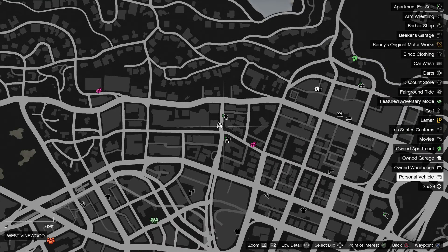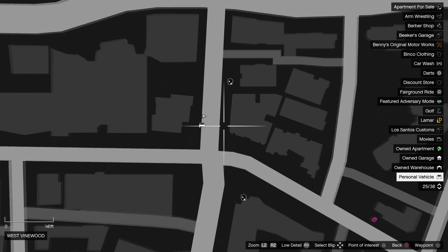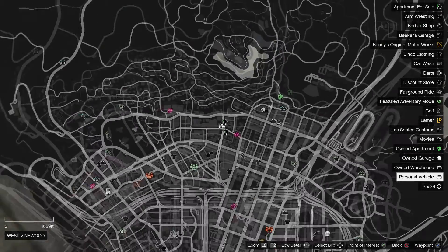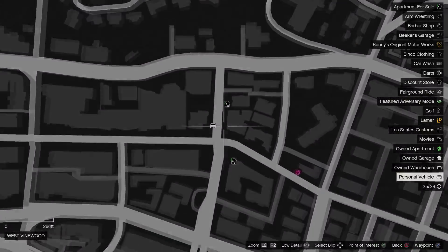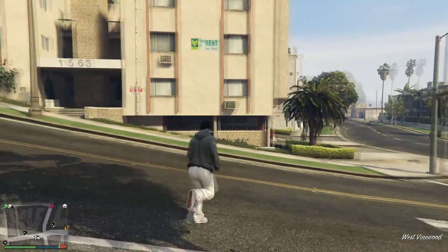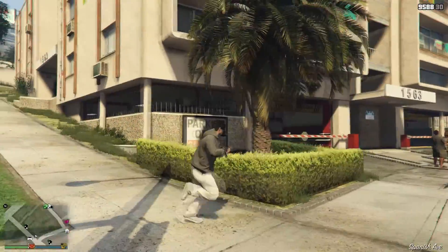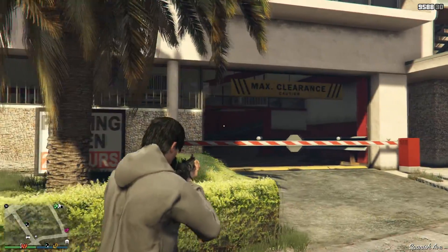This glitch is going to be taking place right here on the map. I'll go ahead and zoom back out and zoom back in so you can see exactly where it takes place. Once you arrive to this location it will be a parking garage, as you can see this is the parking garage right here.